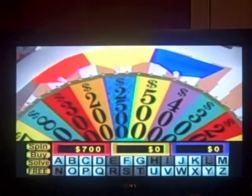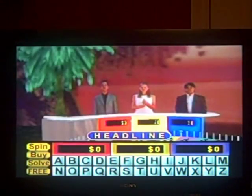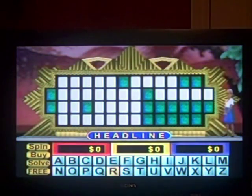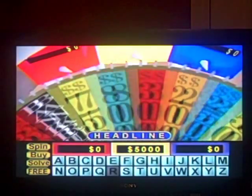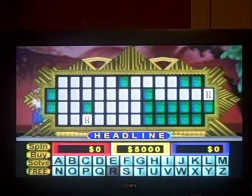Let's go to round two. The $2,500 space goes up there. What's our next puzzle? We're looking for a Headline! Uh-oh, $2,500! R — there are two R's, $5,000. $400. There are some S's up there too — we have one, two, three. Three of them.